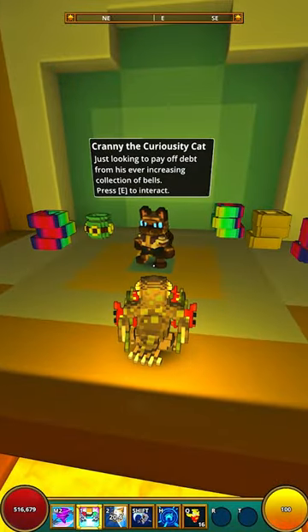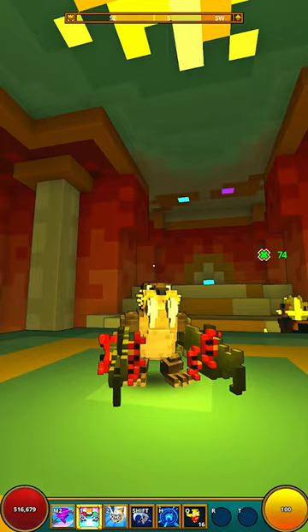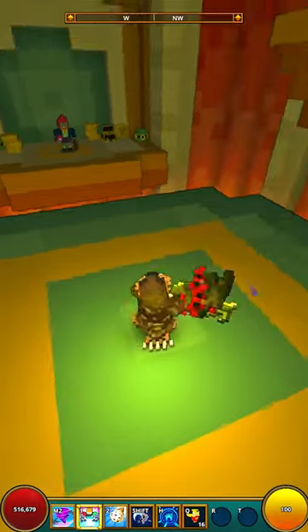So the Curio Merchant is in Trove's hub once again, and he's got a couple different animal costumes. This is the walrus costume for the Candy Barb, and it is amazing. The detail on it is great.